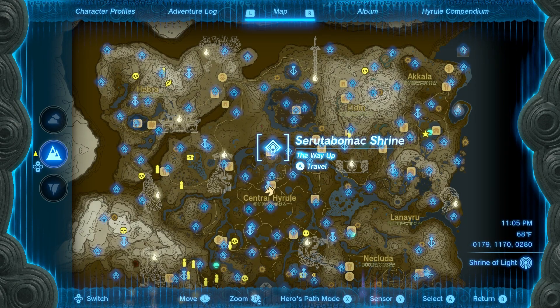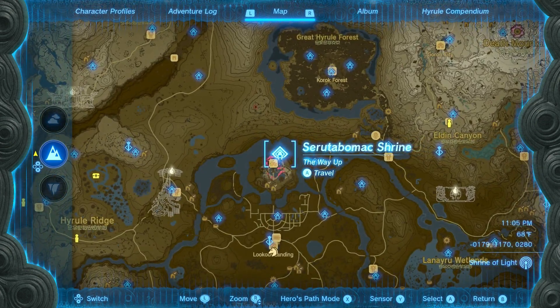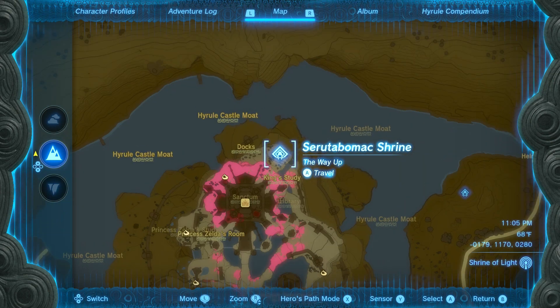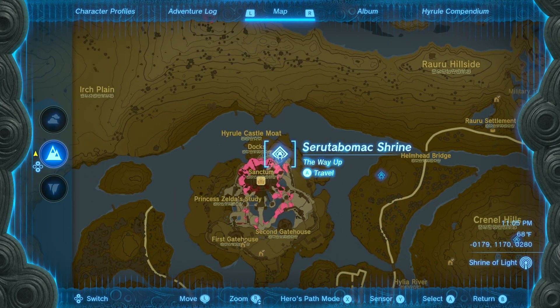Hey everyone, Sweet Johnny Cage here, back with another guide for The Legend of Zelda Tears of the Kingdom. This time I'm going to show you how to get through the Saruta Bomac Shrine, which is dubbed The Way Up. This is located on the floating island that Hyrule Castle is on — not the base level. You've got to go up to the castle itself, and it is located on the outer perimeter on the north side.